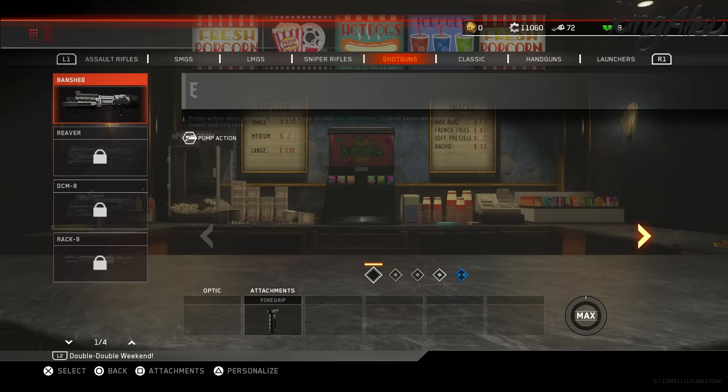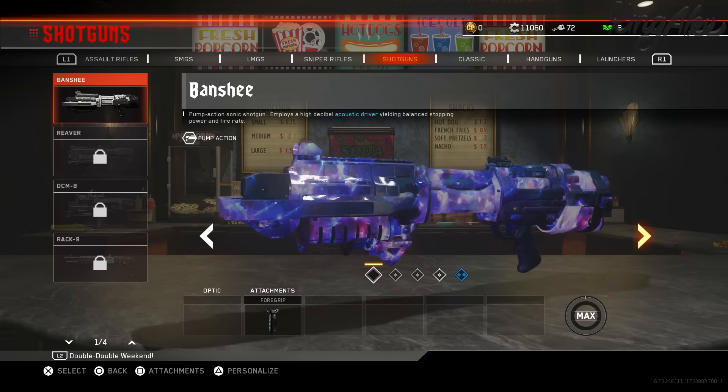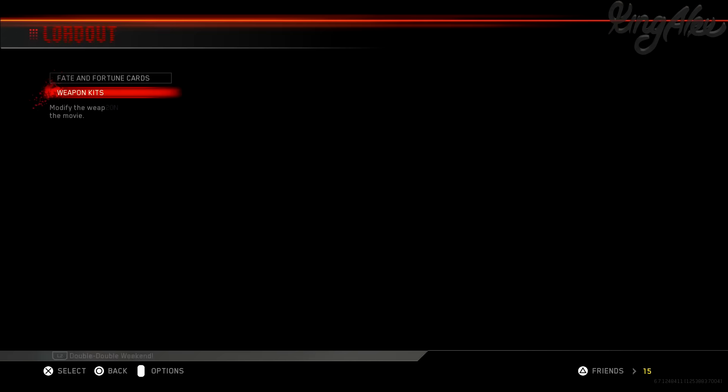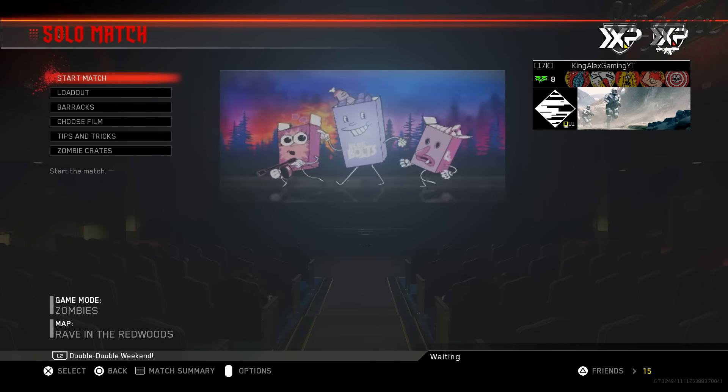Basically guys, we have the Black Sky Camo unlocked. If you guys haven't seen my previous videos, I basically showed you guys how to do this. We have the Black Sky Camo unlocked. I'll get more into what the challenge is when we enter into the game, but yeah guys, we're going to be jumping in. Let's jump straight into it.